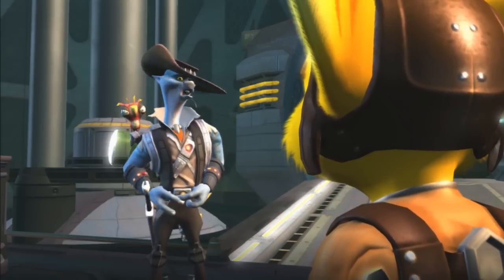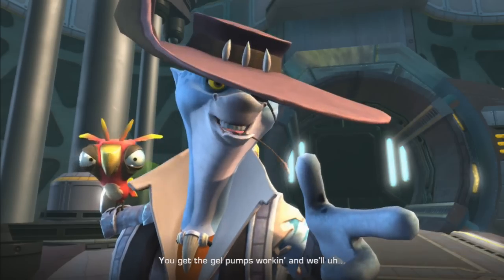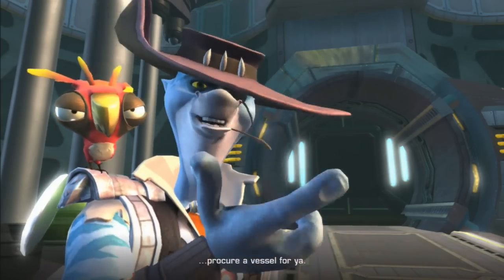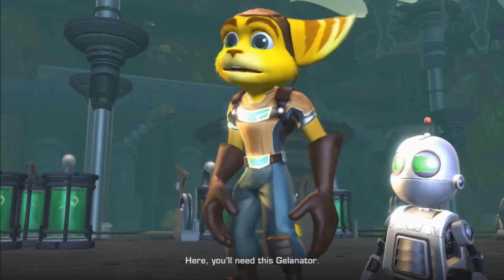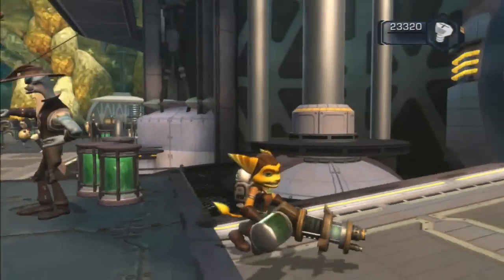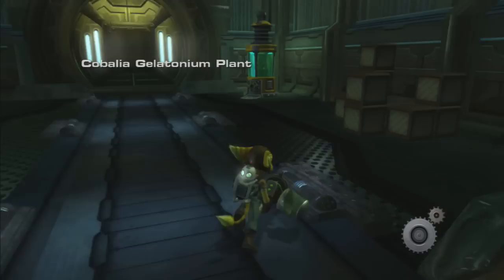Stranded, hmm? Well, I'll tell you what, pal — we're going to make you a deal. You get the gel pumps working and we'll procure a vessel for you. Here, you'll need the Gelinator. The Gelinator — which is a really cool gun. The gel is really fun to use.